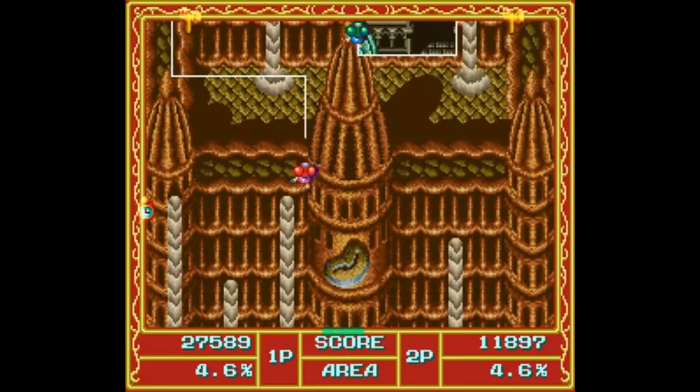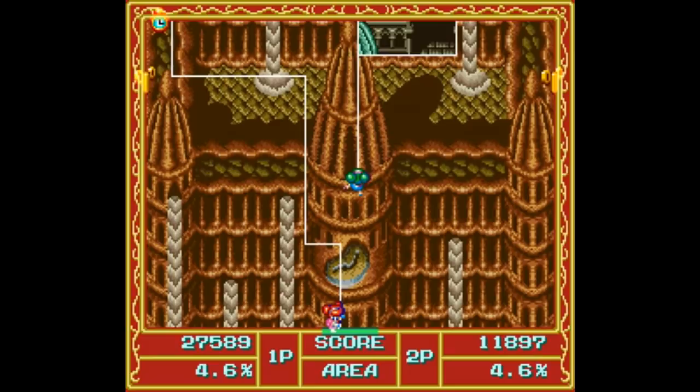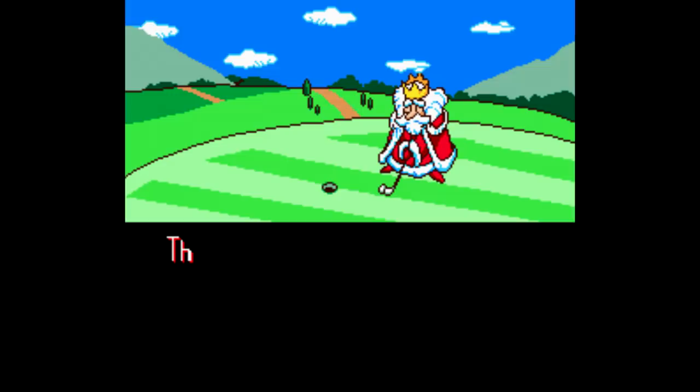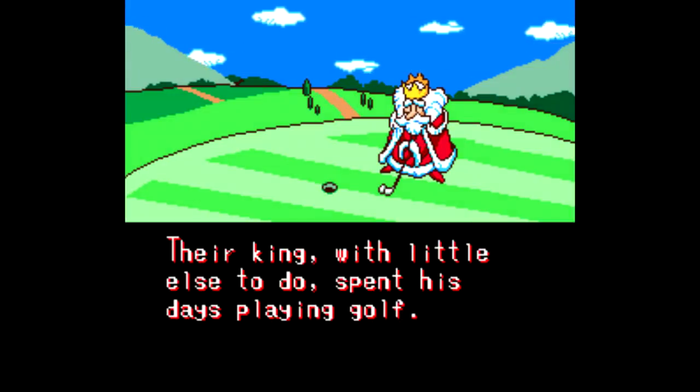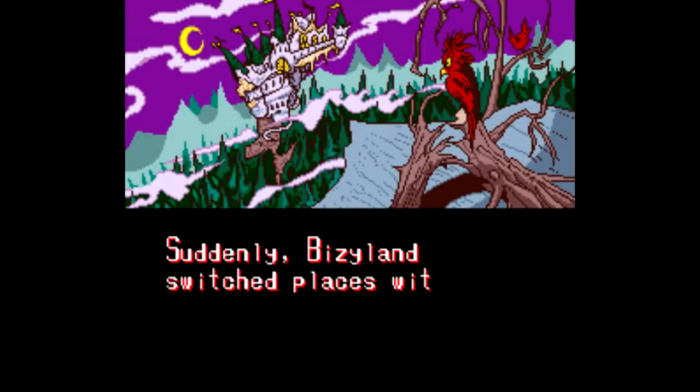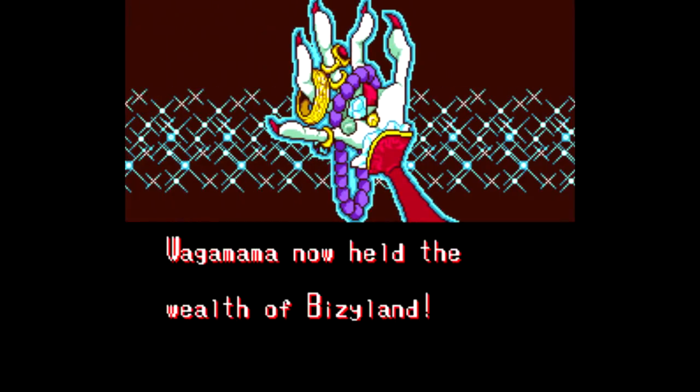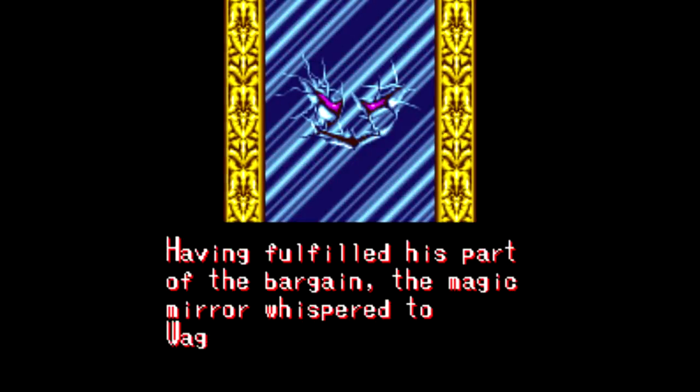Although, instead of a platformer, this time around we've got a multiplayer puzzle game. And of course, to set the stage, we get some cutesy, colorful pixel art here. Everything's all peaceful in Busyland before Wagamama, the Queen of Lacyland, uses a magic mirror that somehow switches the kingdoms of Busyland and Lacyland, putting most of the residents in Busyland into some kind of a trance.